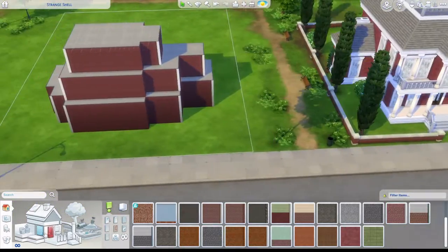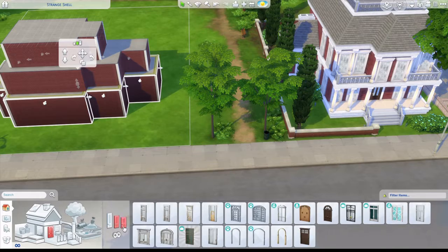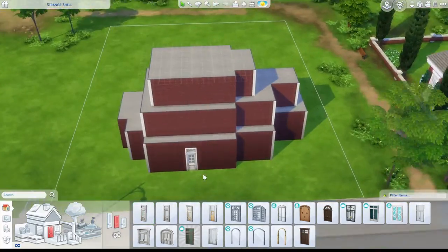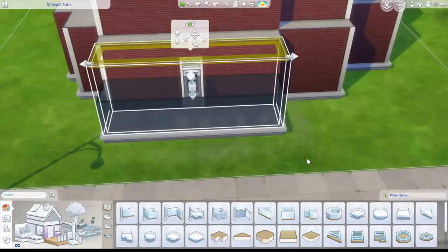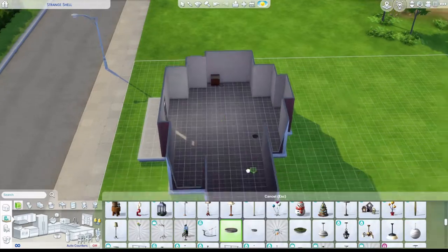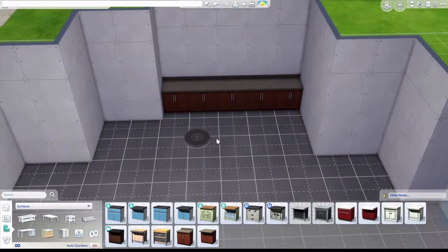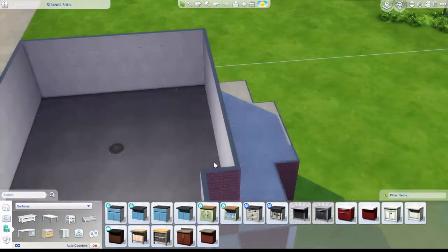So I'm actually trying to build it similar to the design neighbor, which is obviously not a real build - I think it's just like a debug house that the neighborhood has. This shell is just called 'strange shell,' which I feel is not too strange in my opinion. I just turned on my cheat because apparently I always forget to turn it on the first time I play.